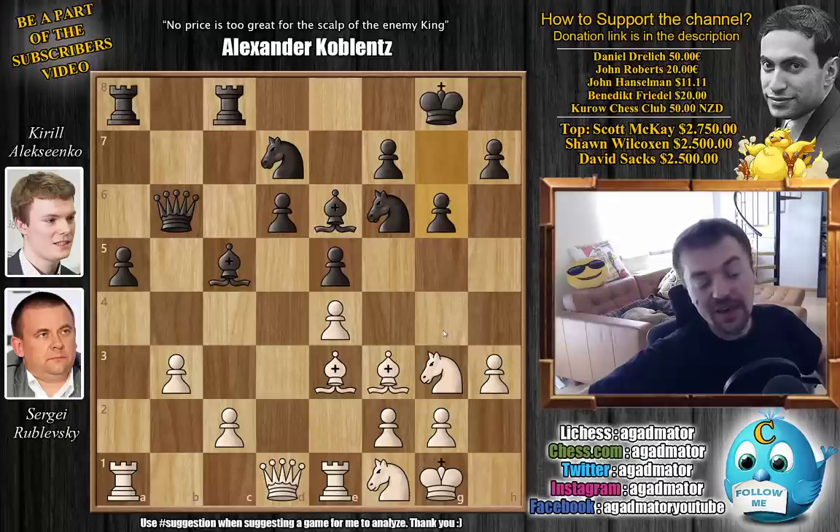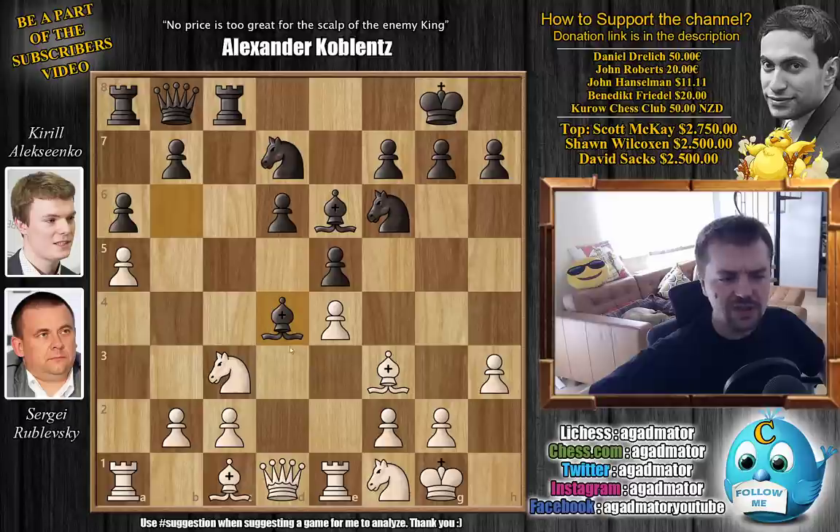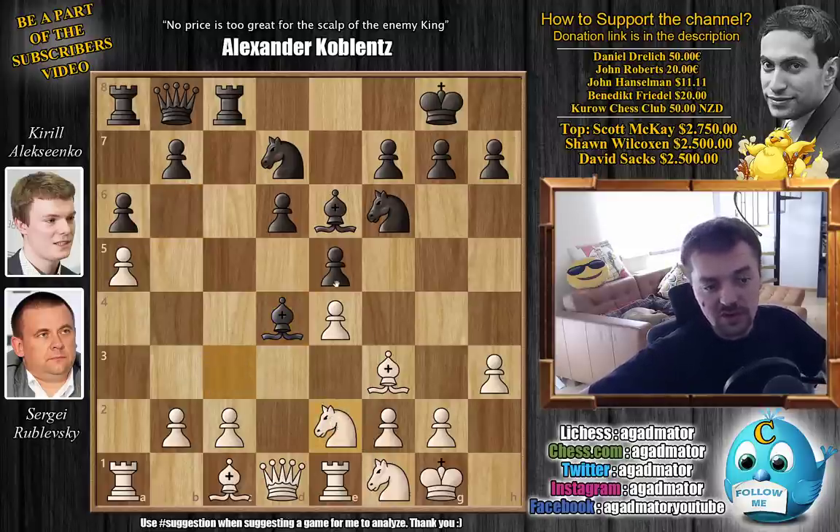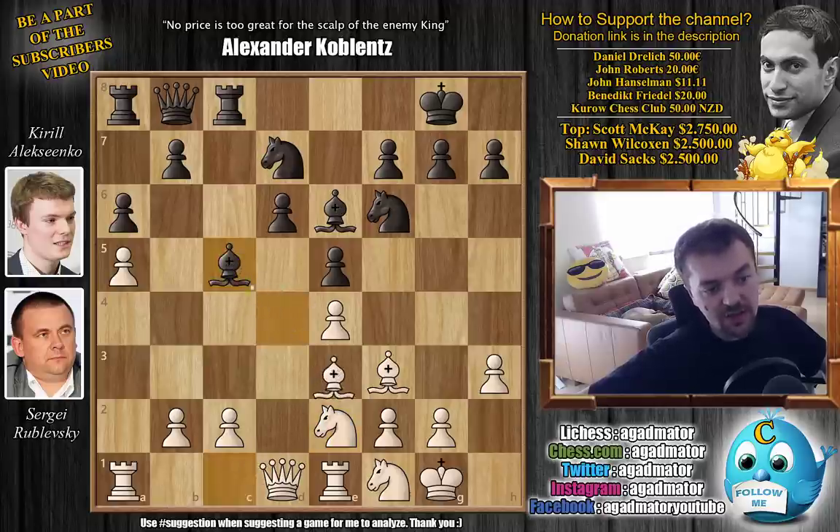Here we have knight to f5 — this is something Rublevsky prepared for this game, and it's a really, really exciting move. I should mention we already had a novelty: move 20 was actually a new move on move 16. Basically, knight to e2 — followed by the g3 idea — is the prepared poison that Rublevsky brought to this game. In the position after bishop to d4, knight to d5 was a known move played by Alexenko himself against Alexei Sarana, and Alexenko lost that game.